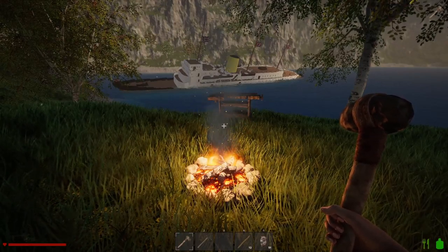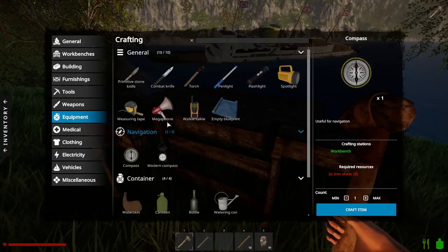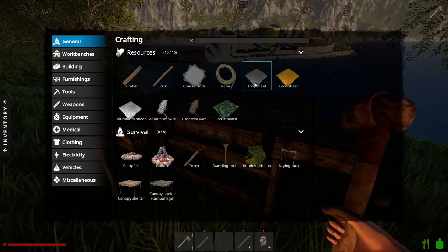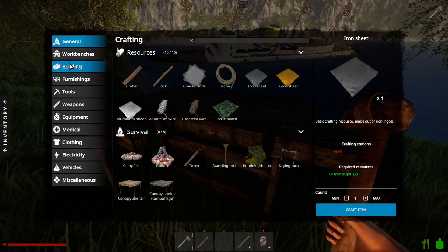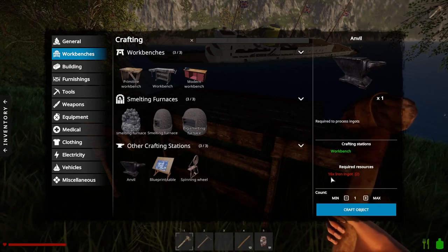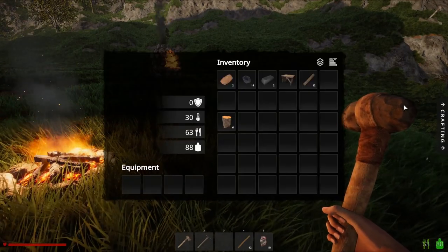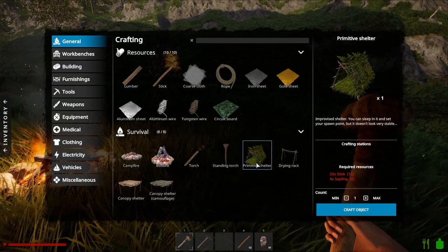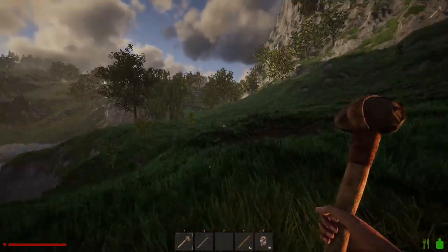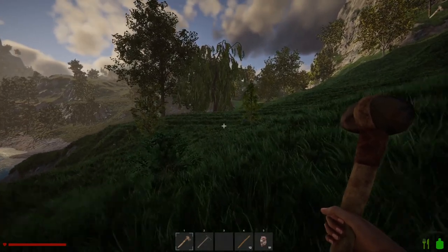Okay, episode two of the shipwreck series. What we want to do is head to our workbench and get a compass. For that we're going to need two iron sheets, so we go to the general tab, iron sheets. For that we need an anvil. We've got two iron ingots but we need 16, so we need another 14. In the meantime we'll set up the primitive shelter — we're going to need four saplings and 32 sticks. Let's quickly go off and cut down some trees, and instead of planting the saplings we'll keep those.